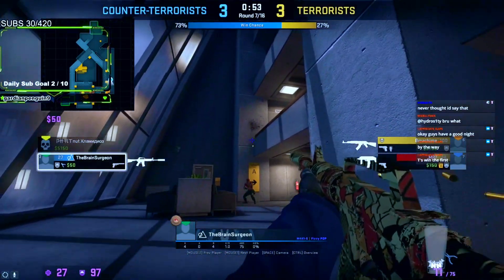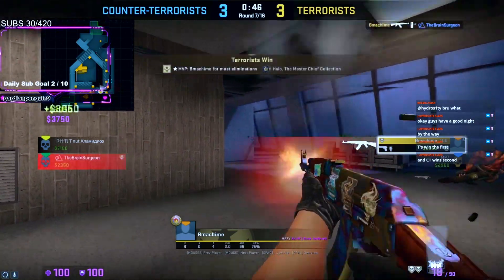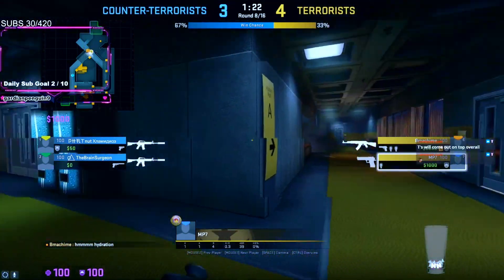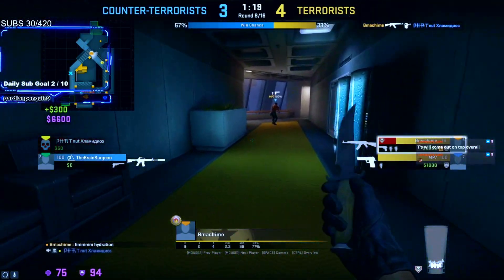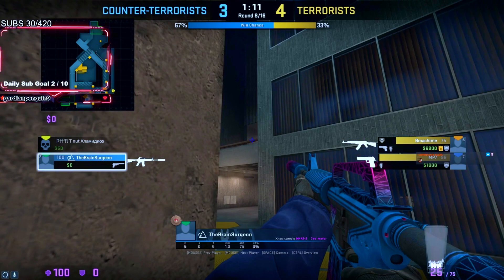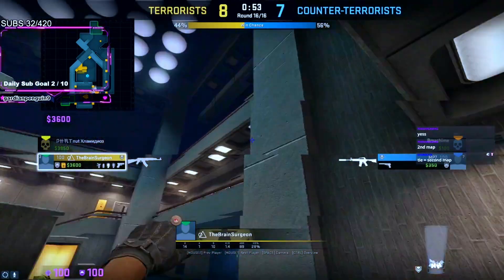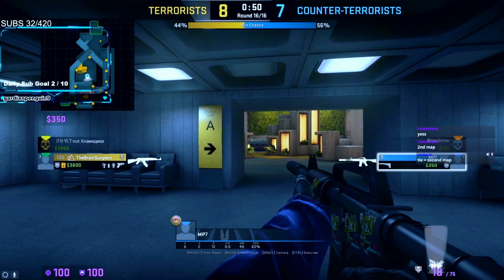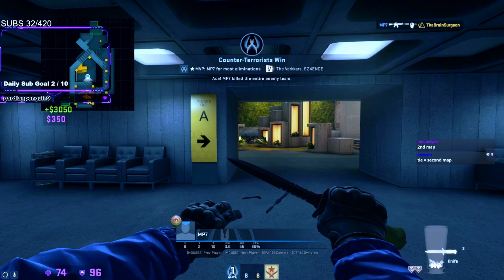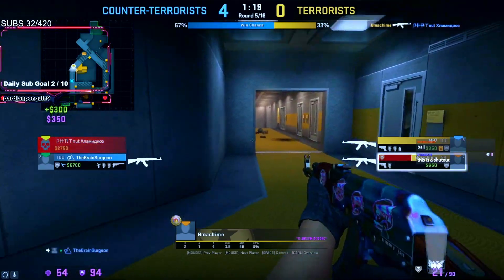He's in a 1v2 and gets a huge frag with the M4A1-S, now it's a 1v1. B machine is slowly peeking around the corner and he got him through the wall. Let's check out the top fragger of the tournament — B machine literally going eight and four, just got another one, nine and four, absolutely shrekking everyone. Brain surgeon is all alone with his M4A1-S Decimator — an absolute beauty of a skin — and he got taken out.